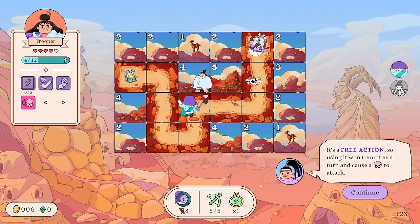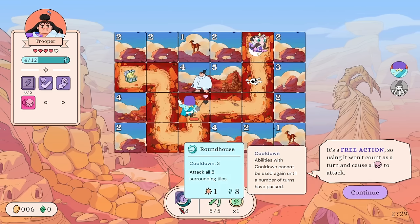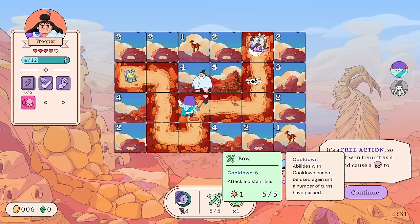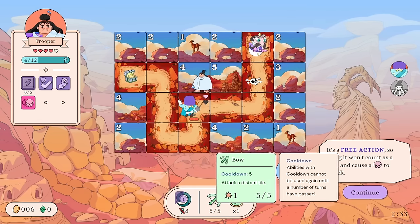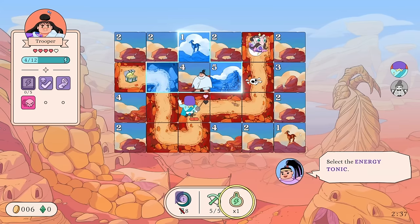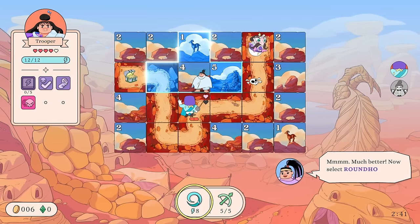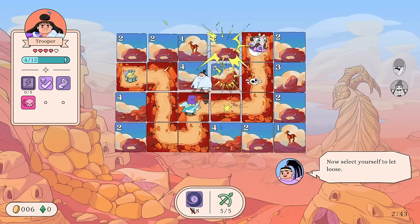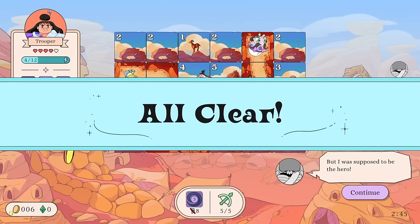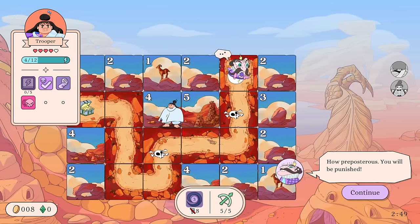The Energy Tonic is a free action, so using it won't count as a turn and won't cause an enemy to attack. I'm kind of curious if the Bow is also a free action since it's on the right side. Select the Energy Tonic — select ourselves to drink it — then we can use Roundhouse again to deal one more damage.